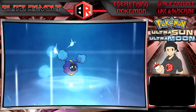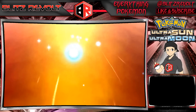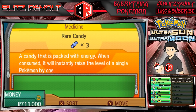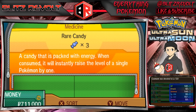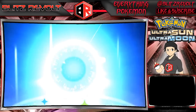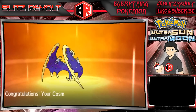As you can see I'm evolving my Cosmog right now — that is level 43, so you have to level him up quite a bit. Then from there you level him up another 10 levels to get to level 53. I'm going to go ahead and use my rare candy when he's level 52. And that is it — you're going to see him evolve into Lunala, and I also have him evolving into Solgaleo. That's all you have to do. As long as you get Cosmog and evolve him, you'll have both legendaries in your game. If this video helped you out, make sure you drop a like, drop a comment, subscribe if you haven't yet, and thanks for watching.